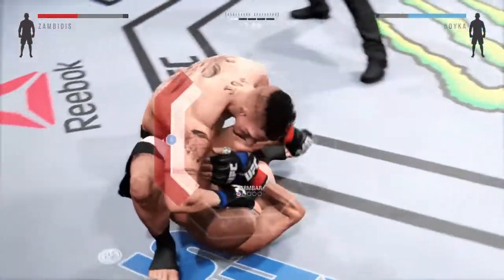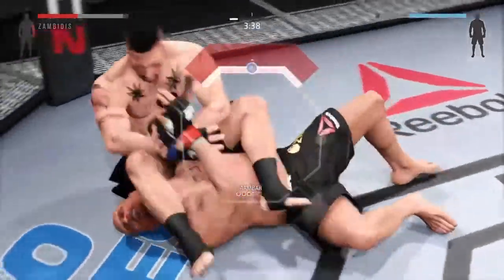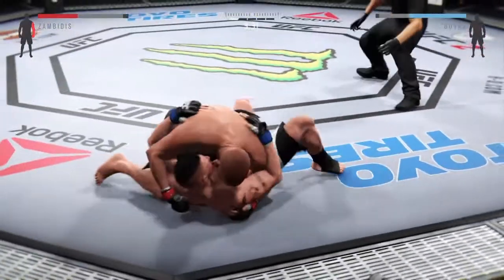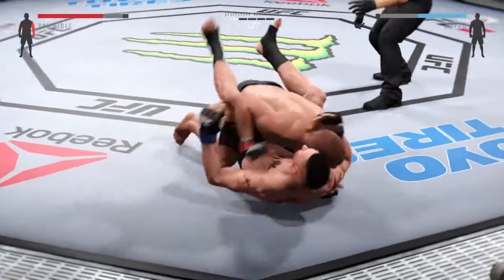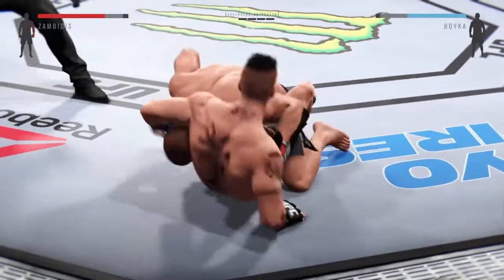He's in full mount here, looking for the arm bar. First thing he wants to do is secure the arm, tie it up, then shift his hips forward, rotate the hips, throw his leg across his face, then sit back. Oh, he escaped! Very nice escape — side control. And he got back to guard.